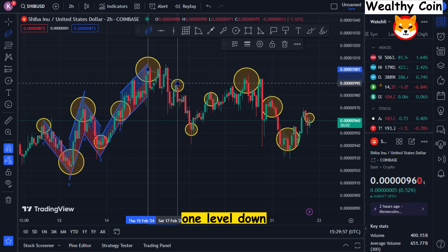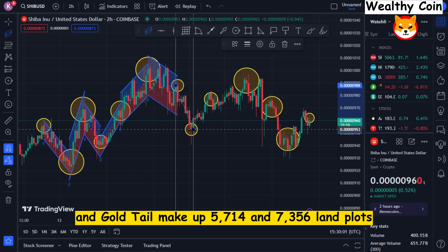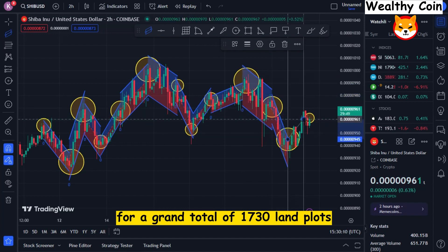One level down, you'll find Diamond tier. Platinum Paw and Gold Tail make up 5,714 and 7,356 land plots, respectively, in tiers 2 and 3, for a grand total of 17,130 land plots.